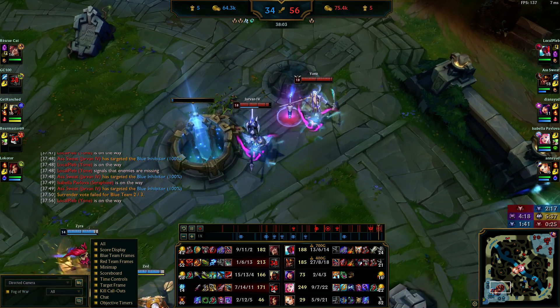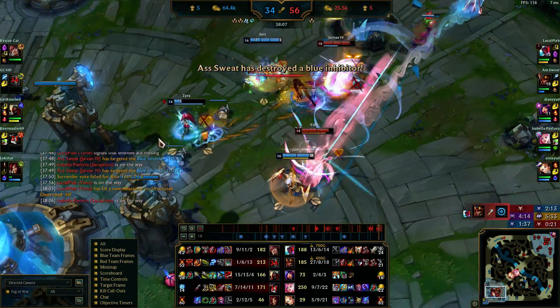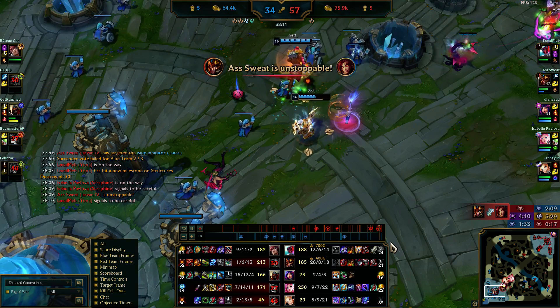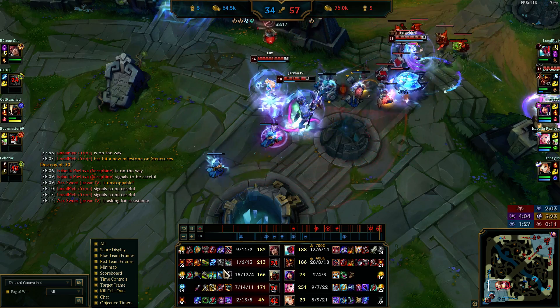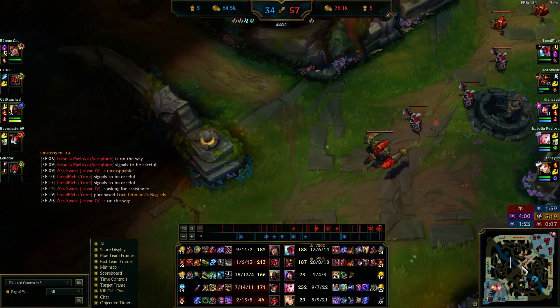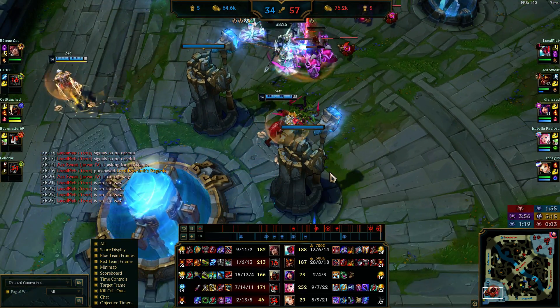They can't really fight us because we execute below a certain health threshold with elder. I kill Zyra with red buff so we have the wave — they caught it but we have baron buffed minions. We have supers coming up next wave. It's time to end the game. There's only two people who can stop us.